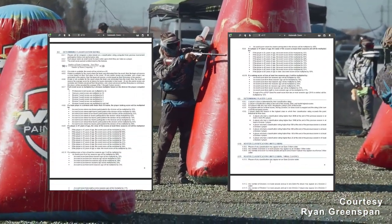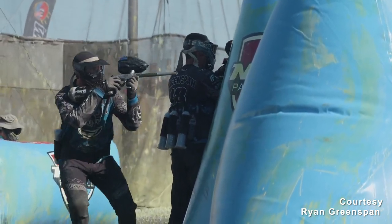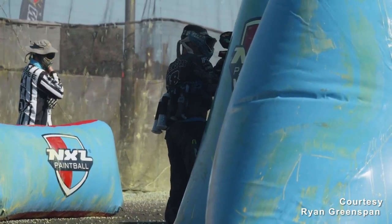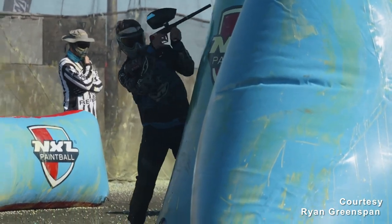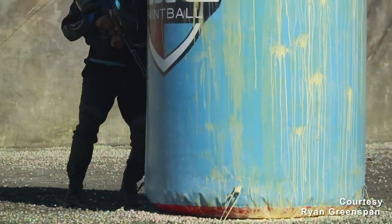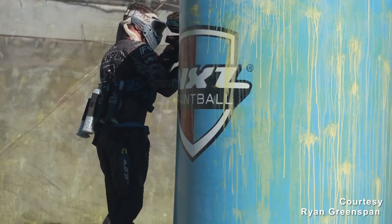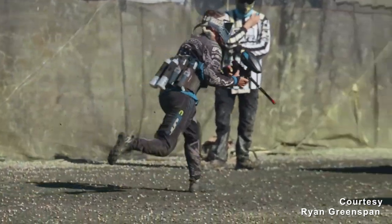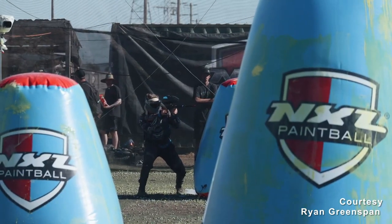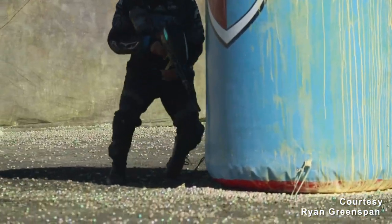First, although paintball is a contact sport, you are absolutely not allowed to threaten or assault another player on or off the field. Doing so will get you immediately ejected and likely banned from future events. A minor penalty is thrown when a player receives a hit and continues to play, usually in a non-obvious spot. Minor penalties eliminate the infractor and one other teammate — a one-for-one.